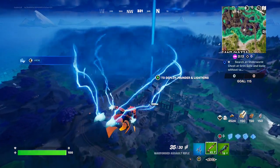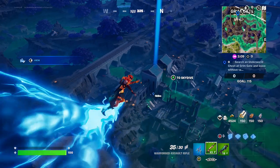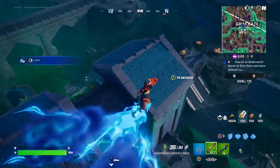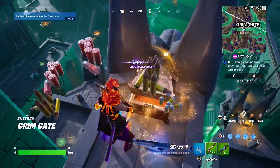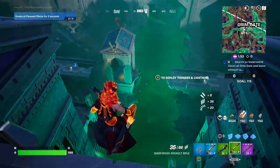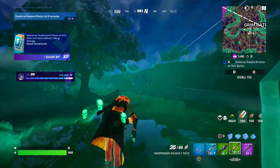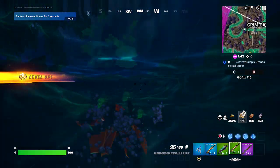Here we go. Best location to get the chest is right here at the Twin Towers, right at the top. So as soon as you open that chest, turn around, here we go, and go ahead and fall into the water and just boost it three times. And that's how you search an Underworld Chest at Grimgate without taking damage.